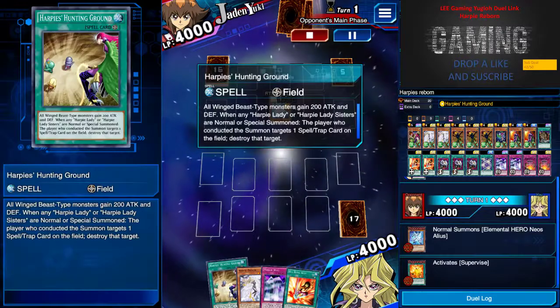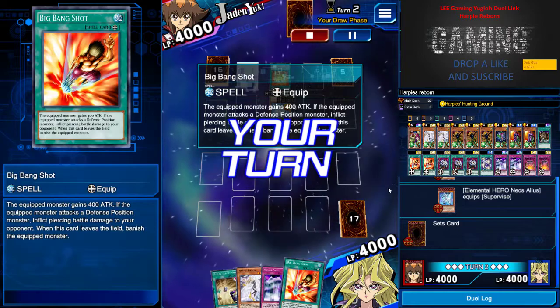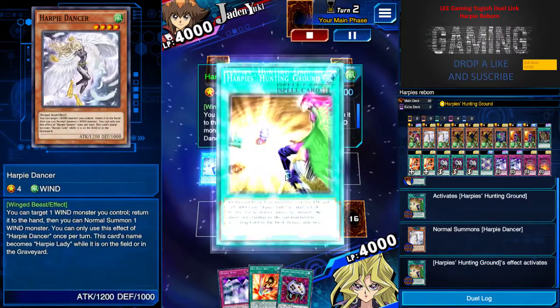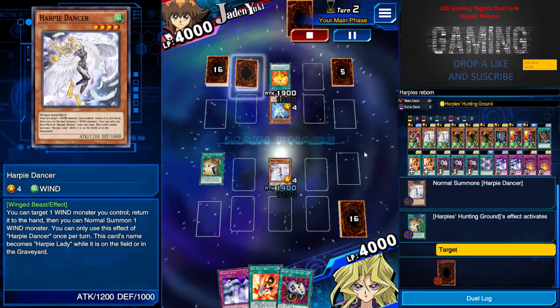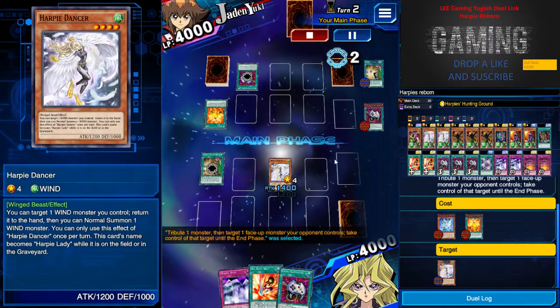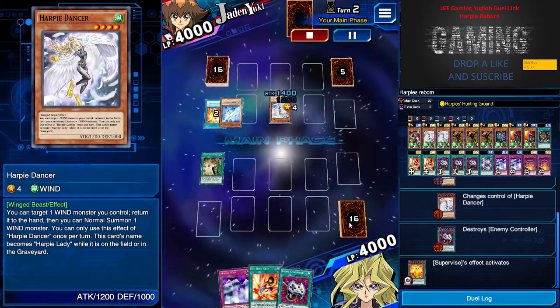I open up with Harpy's Hunting Ground, Harpy Dancer, Mirror Wall, and Big Bang Shot. With that back row I decided to summon Harpy Lady. The shocking thing is that he E-Contacted me, but I wasn't really worried because I had back rows to defend my Harpy Dancer for the next turn.